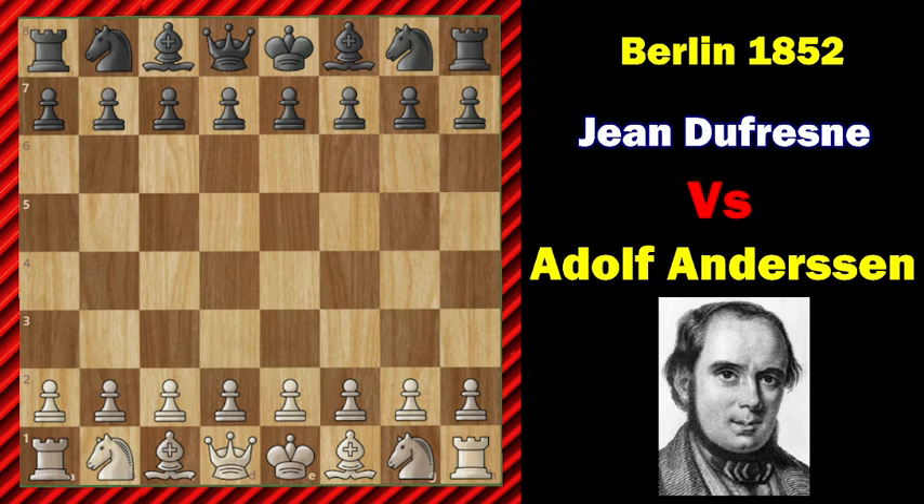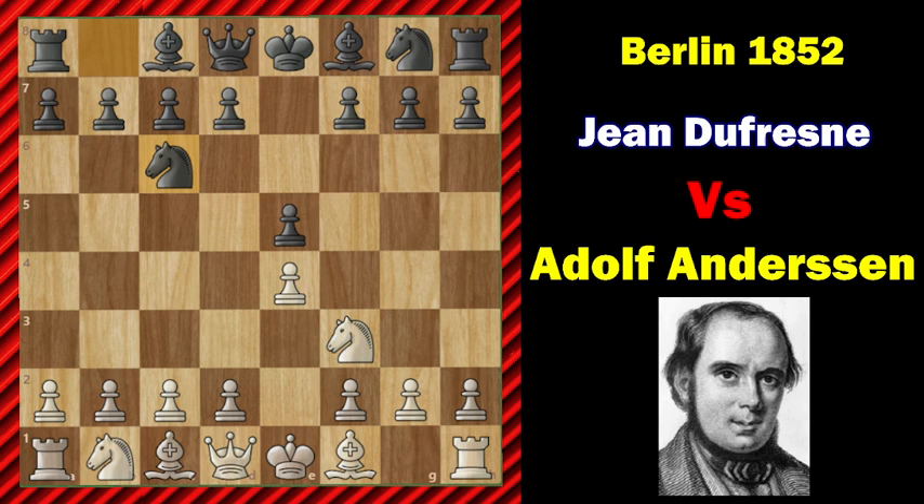Let's get started. Adolf Andersen started with e4 and Jean replied with e5, knight f3, knight c6, bishop to c4, bishop to c5, and b4. It's called the Evans Gambit, and after the capture it's called the Evans Gambit accepted. The idea behind it is to try to strengthen our center.